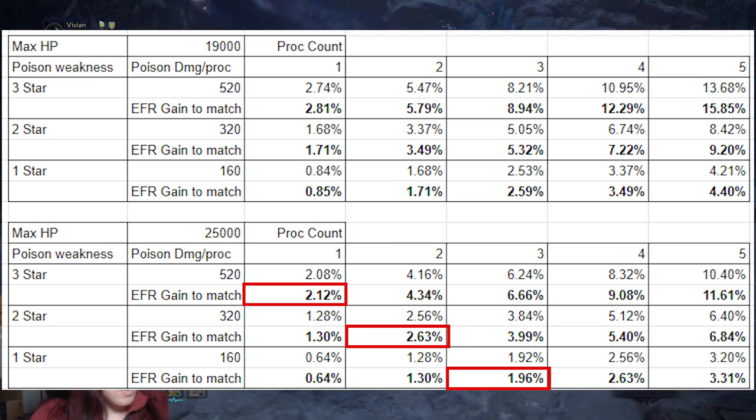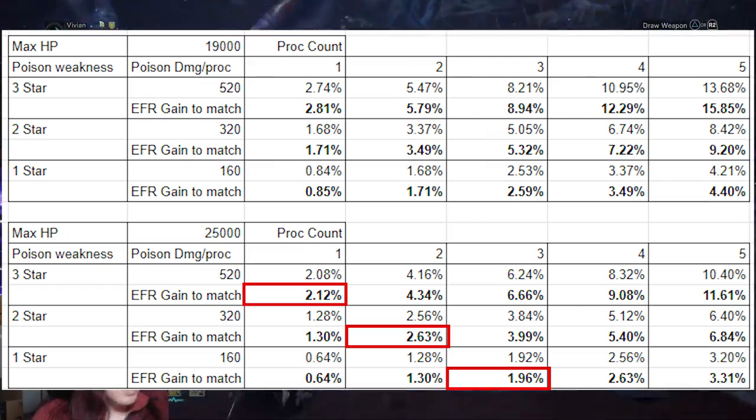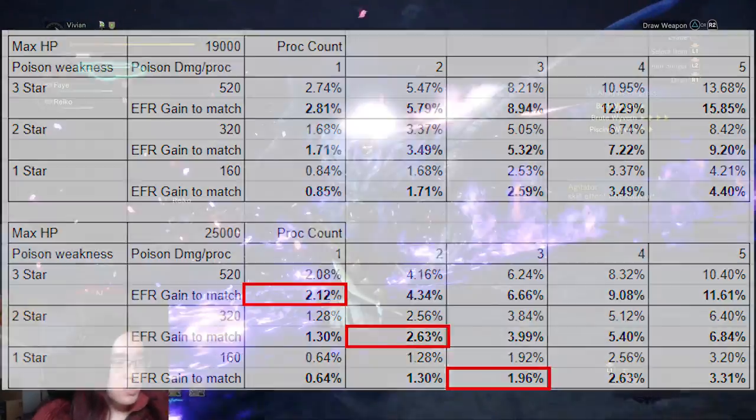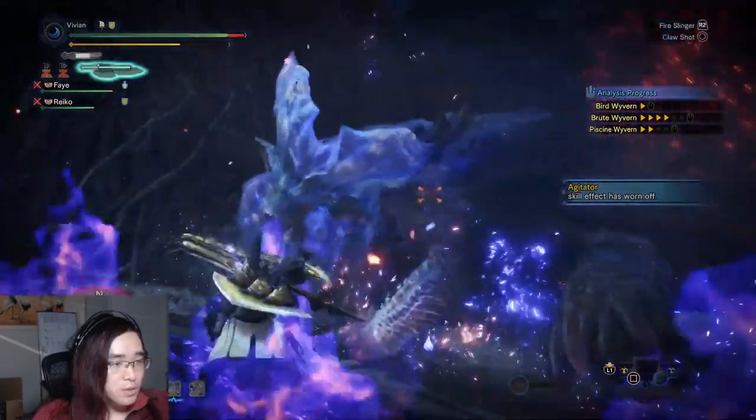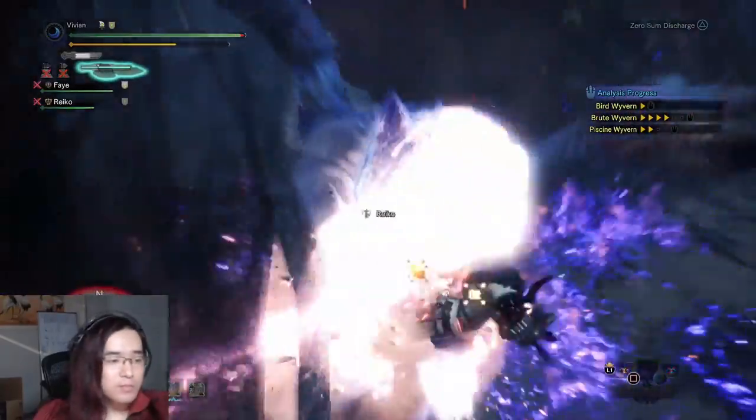So even on super clean speedrun level runs against 1-star weak to poison monsters, the Gold Rathian still beats this. But again, you don't always have a Gold Rathian option for your weapon class, so Runeaux Nergigante is the best option otherwise.